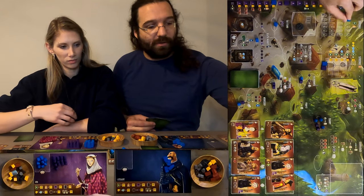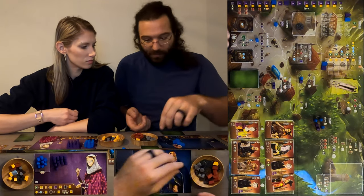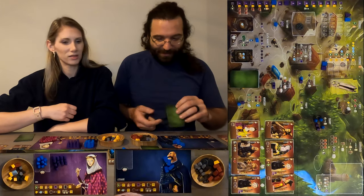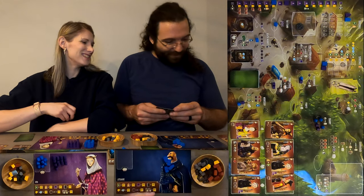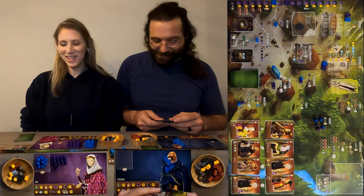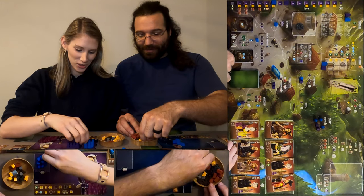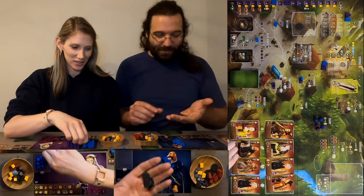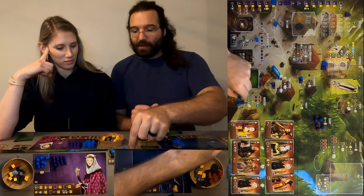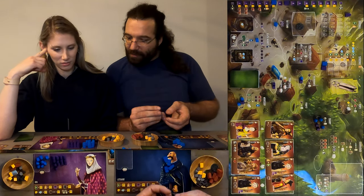Phil decides to build — he wants to build the barracks, but realizes he doesn't have all three required apprentice types. He'll need to find something else to do with his turn. Phil notes he still has actions and goes to pay off a debt, which turns out to be cheaper than expected.